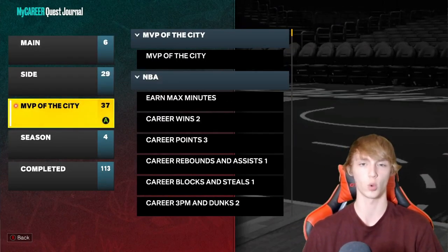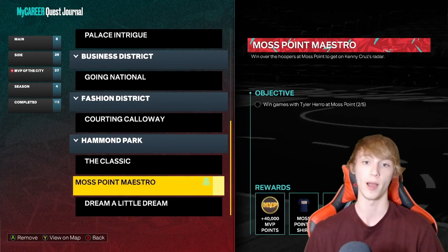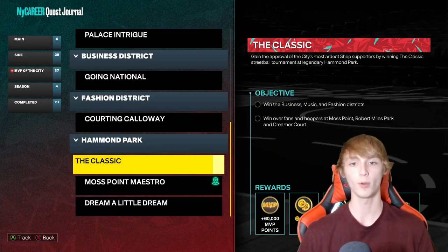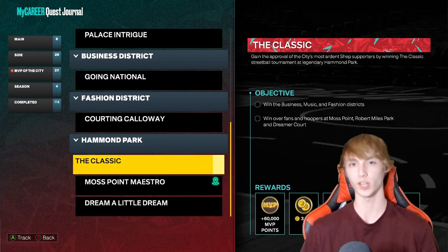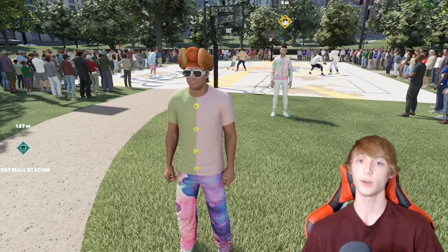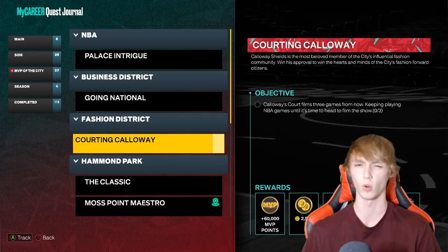So if you guys have progressed pretty far into your quest, what you guys want to do is go down to Hammond Park here. It'll show you guys the Moss Point Maestro, Dream a Little Dream, and there's one more — the Robert Miles Park one. So there's three different ones. You guys can play up to 15 games like this, and you guys want to come over to one of these different parks so you can see it in your different quests.